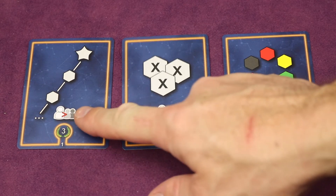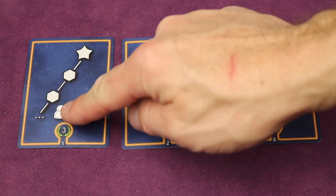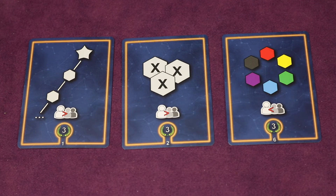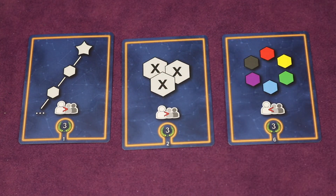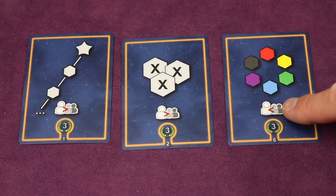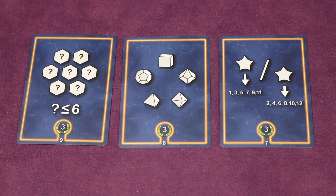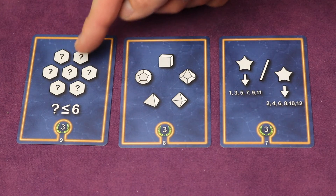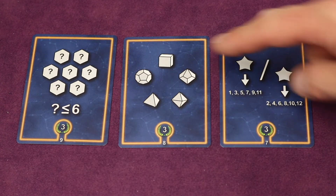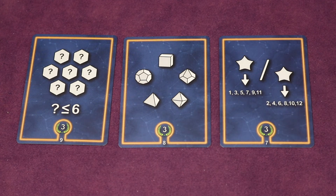The bronze missions compare players to each other — for example, the player with the most dice in a single line of their constellation scores three points; tied players all get the points. Other bronze missions include having the most repeated single value, or the fewest different colors. Some bronze missions are open to any player who fulfills the requirement, such as placing only dice with a result of six or less, having a die of each different size, or having all odd or all even values stemming from a starting star.